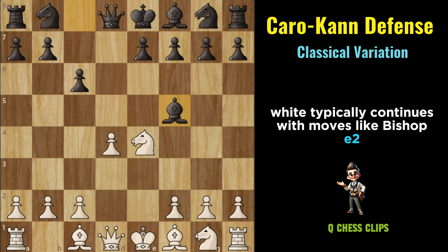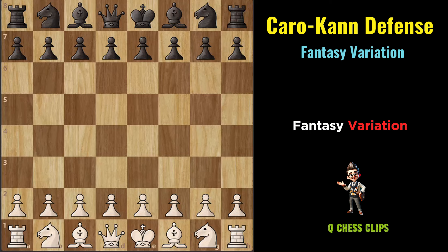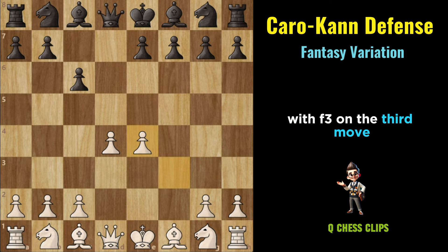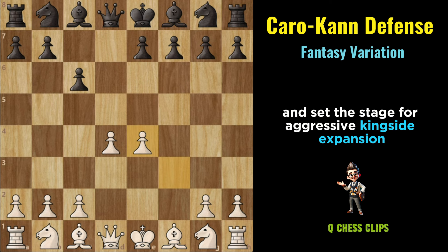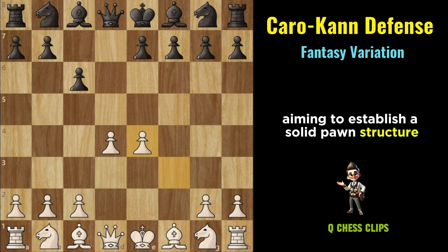White typically continues with moves like Be2, castling kingside, and Dxe5, aiming to solidify their central control and prepare for kingside expansion. Fantasy Variation (Caro-Kann): E4, C6, D4, D5, F3. In the Fantasy Variation, White opts for an aggressive pawn move with F3 on the third move, aiming to immediately challenge Black's central control and set the stage for aggressive kingside expansion. Black typically responds with Dxe4, capturing on E4 with the pawn to establish a solid pawn structure and maintain control over the center, opening lines for Black's pieces and preparing for rapid development.